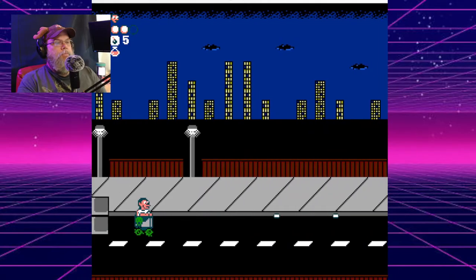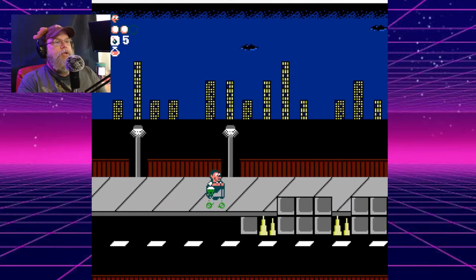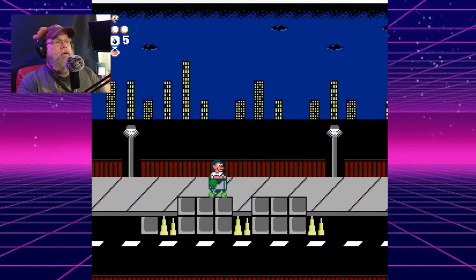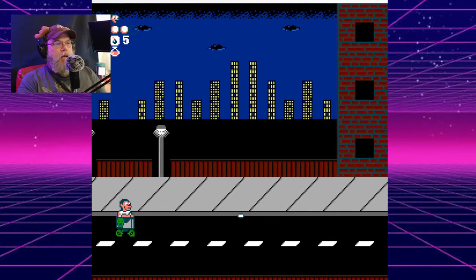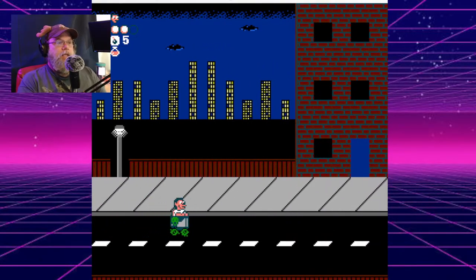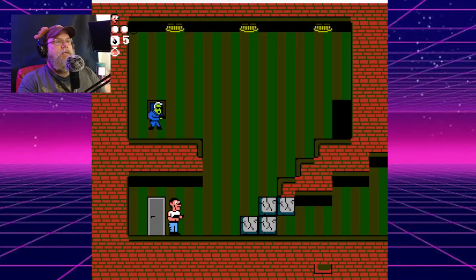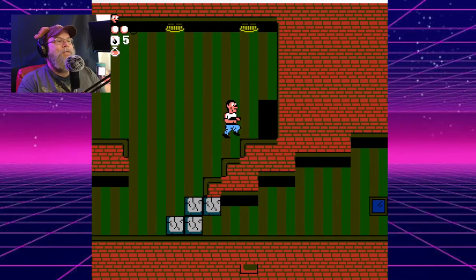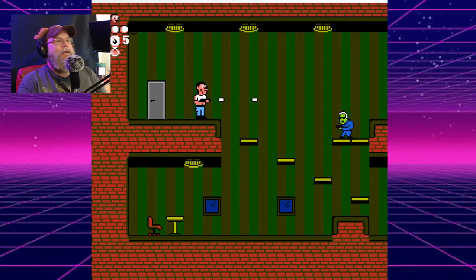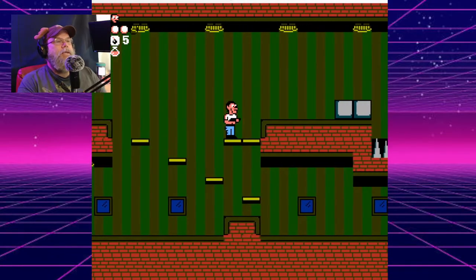Usually these games are done by one person with their vision and a lot of their artwork. Good for them — they always wanted to make a NES game and here it is. You can probably get this on cartridge. He runs away — that's cute.